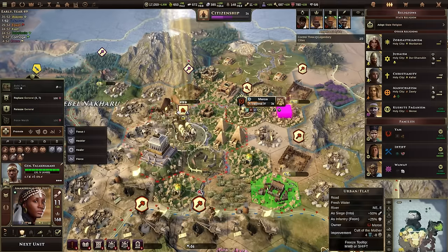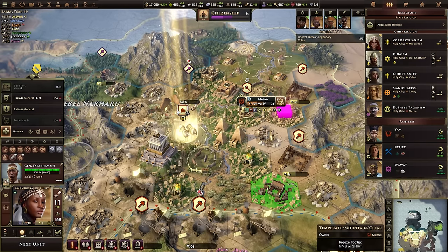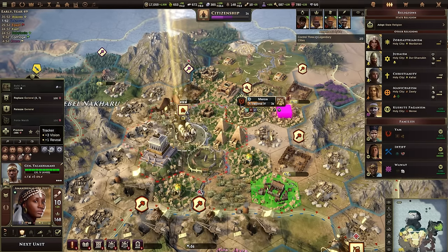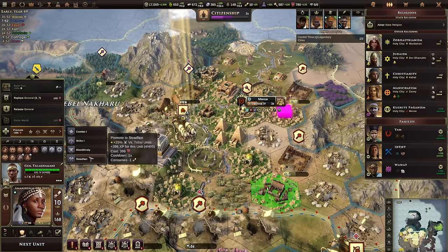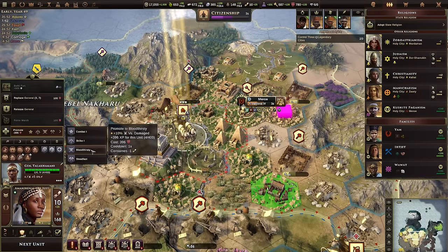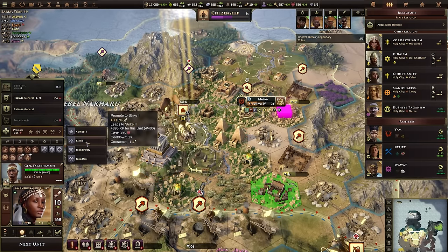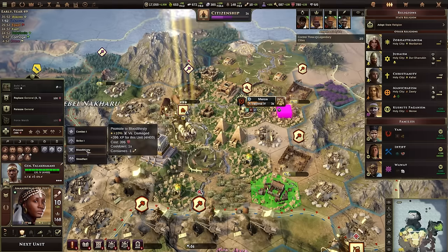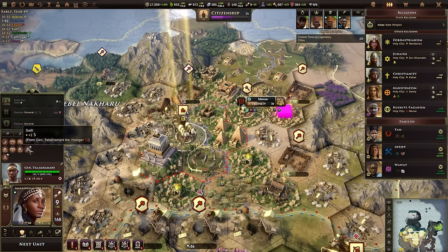This light cavalry is more of a support unit — it's got Herbalist and Tracker, so I'm going to give it Healer so it'll auto-heal every semester. I think that's going to be the last promotion since I don't see anything that really helps it too much. Maybe I'll take Bloodthirsty as the final promotion so it's good at doing routes, healing, and being supportive.